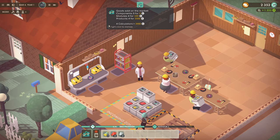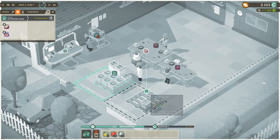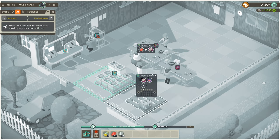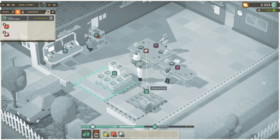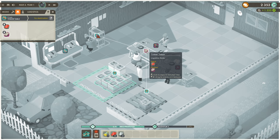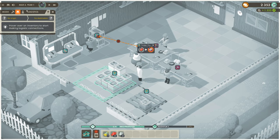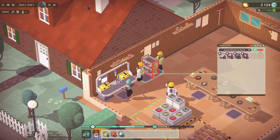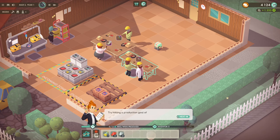Four calculators for $2,000, four modules for $240. We're still putting modules in there though — I don't want that. Click to expand detailed view — simple case. Get rid of that so they all go over to there — that'll be the way to go. Paint that — doesn't really matter which colour.